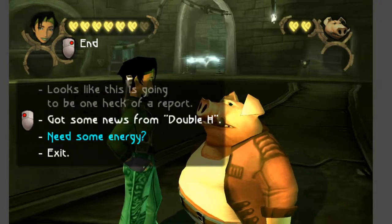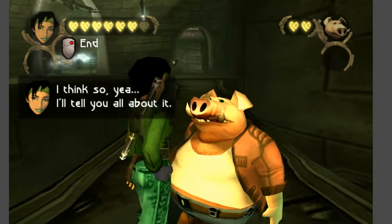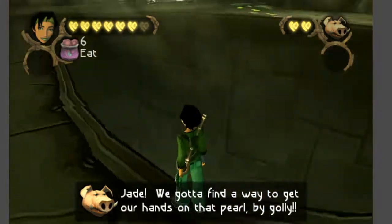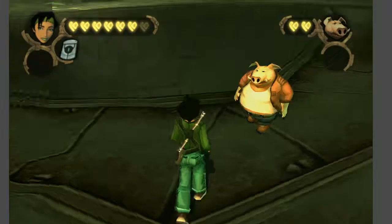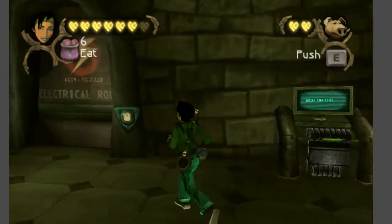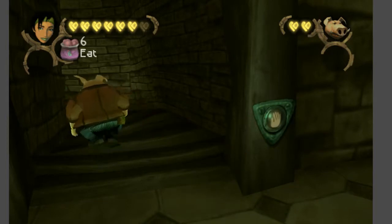Got news from Double H — the Iris contact. He's still alive? I think so, yeah. I'll tell you all about it. Jade, we've got to find a way to get our hands on that pearl. If you try and go get the pearl now, you will not be able to. The hovercraft is off limits at the moment, so once you enter, it is beyond the point of no return.